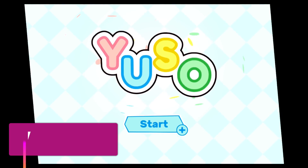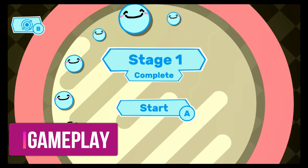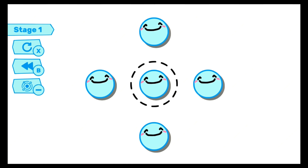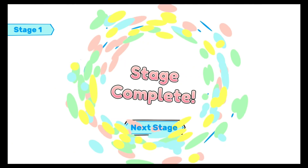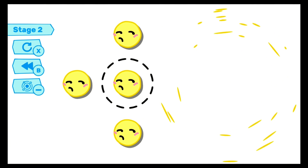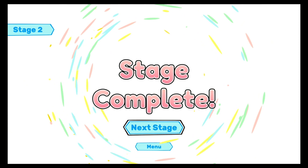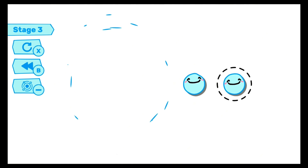Yuso is a puzzle game in which you are tasked with clearing each stage of the titular Yuso creatures. Think of them as non-jellified Puyo Puyos if you will. You do this by clicking on a Yuso which is adjacent to Yusos of the same color — they will then disappear from the game board. Any Yuso that is also touching one of a different color will promptly change color to that of the original Yuso that you touched.